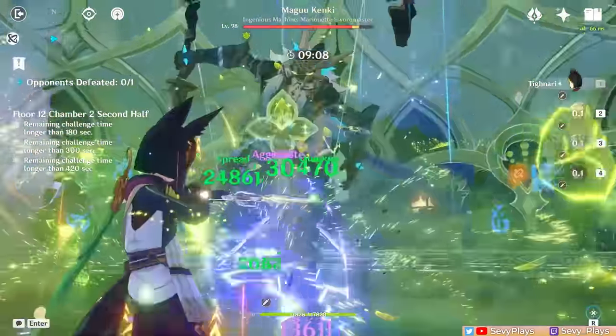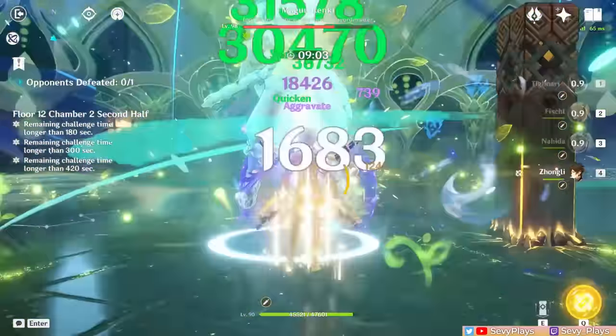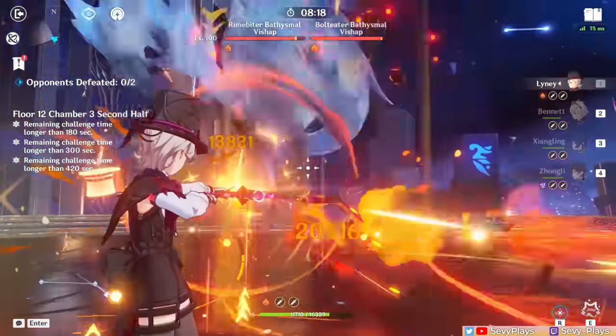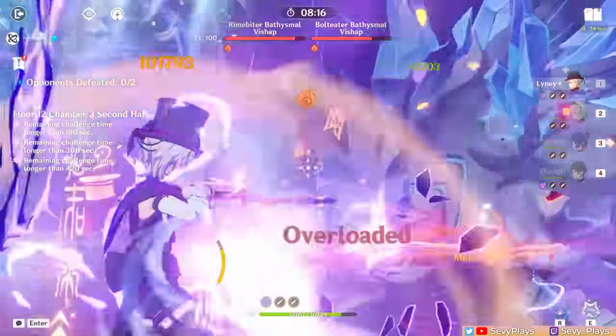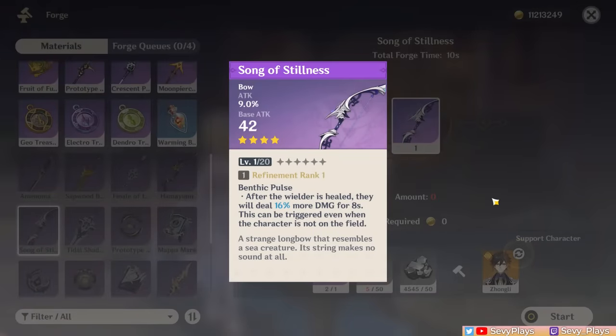Of course, Cyan distinguishes itself with its crit rate passive, still making it a suitable weapon if you're trying to improve your crit stat. On other charge attack units that don't utilize the Hamayumi as effectively, such as Lini or Tignari, the Cyan Bow is an okay pickup. But on Lini, for example, the new Song of Stillness performs very closely to Cyan, so due to how good our craftable bow options are, you may be better off prioritizing other Battle Pass weapons for now.